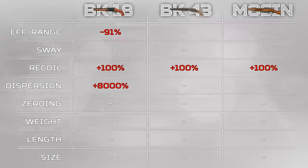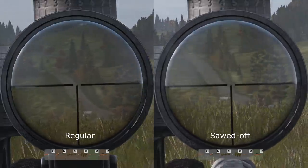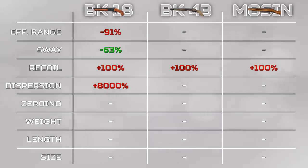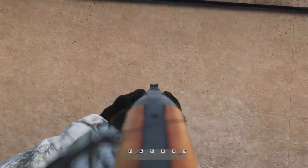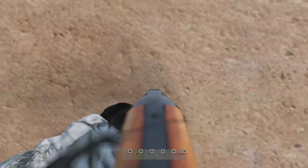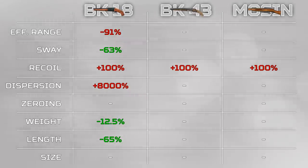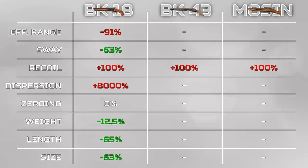Another drawback to sawing off weapons in DayZ is the recoil. All three of these weapons get a recoil increase of 100% — so double the amount of recoil — probably due to the weight loss when you saw it off. However, there are benefits to sawing off weapons. With the BK-18, most notably the sway pattern gets reduced by 63% compared to the regular version. Another benefit is the length of the weapon, which in patch 1.10 now reduces the distance at which your weapon raises — a reduction of 65%. Length isn't the length of the weapon itself, but the distance from the center of your player to the end of your muzzle, hence why this gun goes into the wall. One stat I was expecting more from is weight — a reduction of only 12.5% for this weapon. The final stat is size, which doesn't play as much of a role in DayZ as it used to, but a 63% reduction can't be ignored.